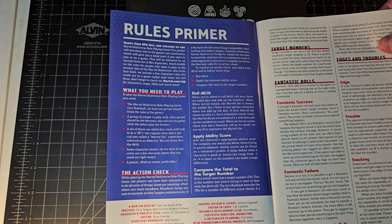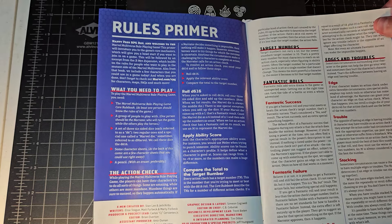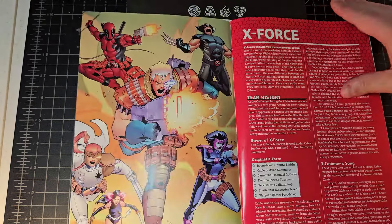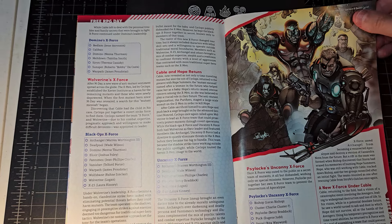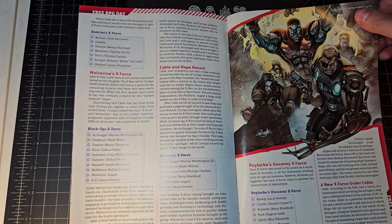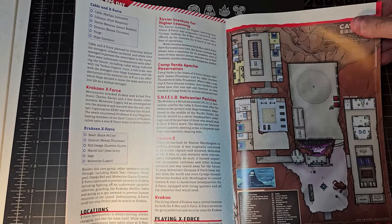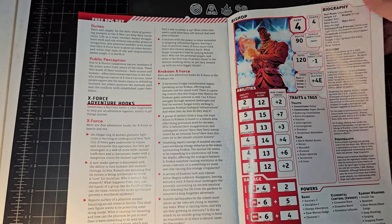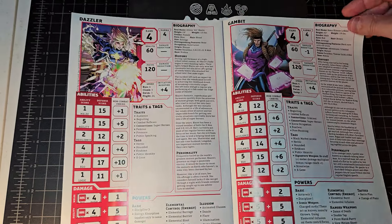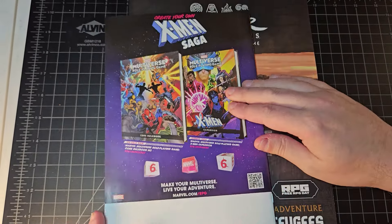This preview includes an excerpt from the X-Men expansion that builds on the rules. We have a little overview of X-Force, including different variants of X-Force — I've read a few of the X-Force comics. There's what looks like a mini adventure for X-Force, rules for joining X-Force, and character stats for Bishop, Dazzler, and Gambit. Remember it, mon ami. And it confirms: Summer 2024 — the X-Men expansion is coming out.